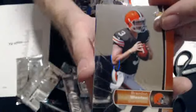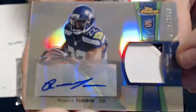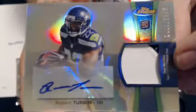And our last hit pack — the Auto Patch. Let's see what we get here. We have a Brandon Whedon rookie and a Robert Turbin numbered to 1353 Auto Patch. Pulled a lot of Turbin lately. That goes to Seahawk 9.7. Nice pull there. And we have three base.